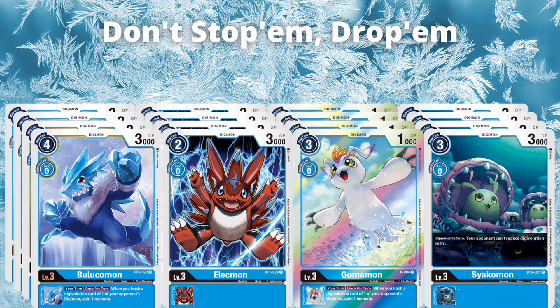Now, there is the Gabumon from the Structure Deck — I don't think it's BT1, but I think it's in the player's choice. That does the same effect but only to a level 5 and less. So it does get awkward when you're trying to get rid of your level 6 target — like an Omnimon, a Millenniummon, or a Chaosmon — and that's where things get a little bit awkward, to say the least.